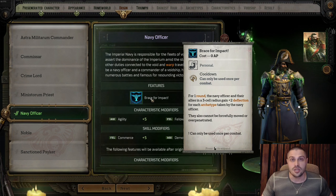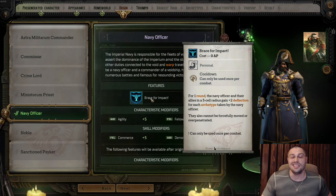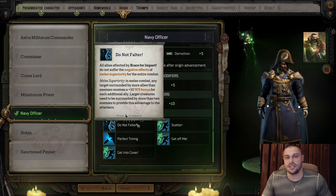In short, what the Navy Officer provides is defense for the entire party. There is no over-penetration from enemies on your teammates when you have a Navy Officer, and no one can push your companions around.